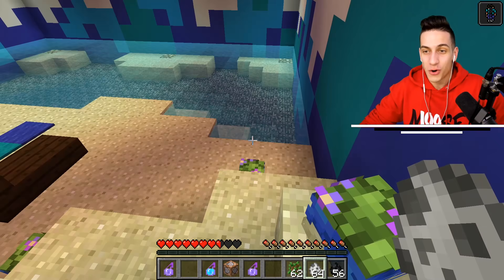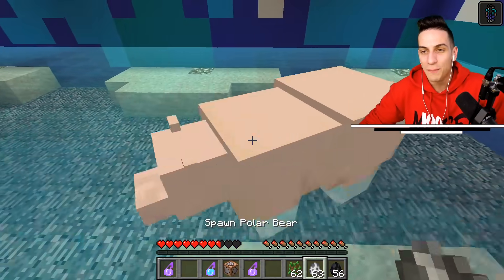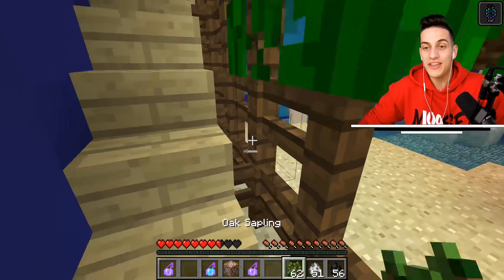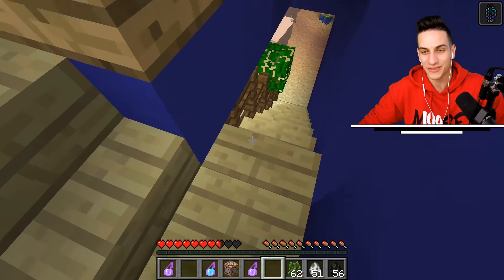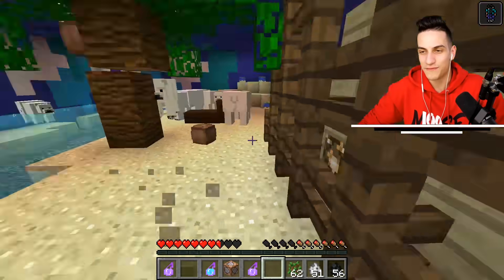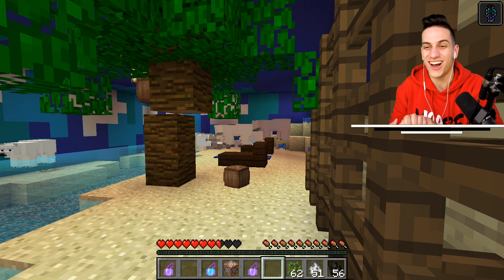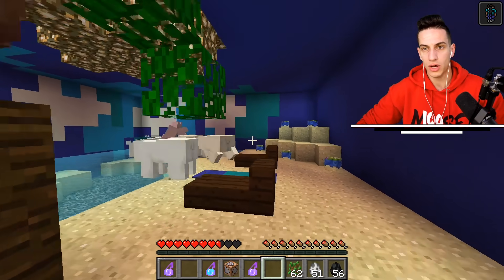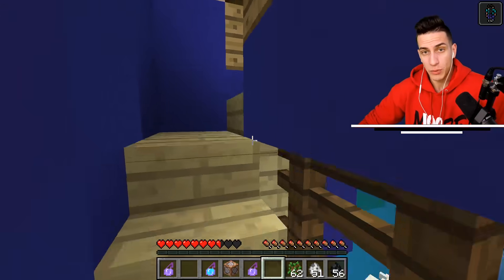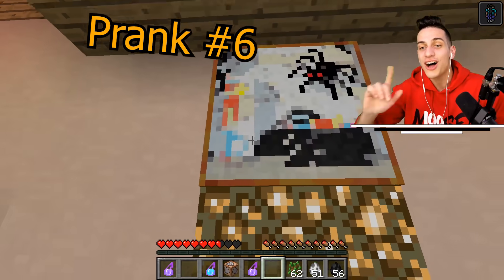Number five: the polar bear prank. I know that Andrew loves to swim because he's a shark, so I'm putting down a bunch of polar bears inside his private beach area. Once Shark comes over here he's gonna get triggered and they're gonna attack him. Wait for him to come by - there he goes, he's being attacked by the polar bears! He's got them super bad.